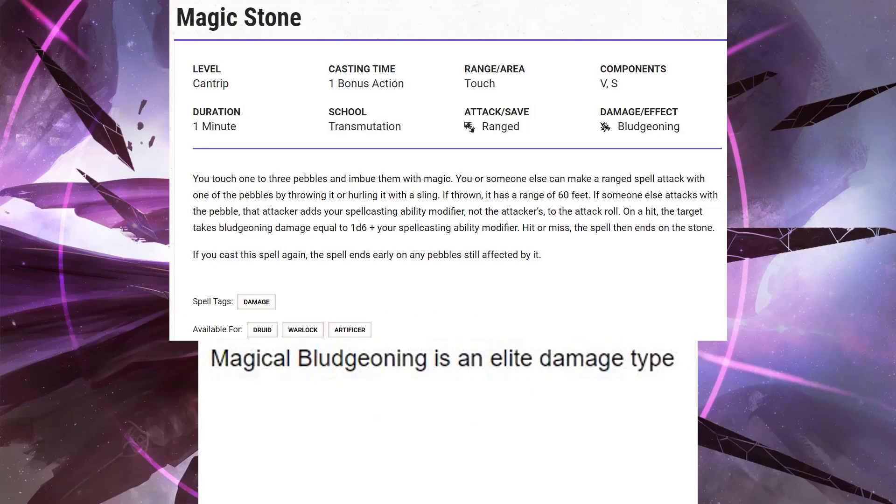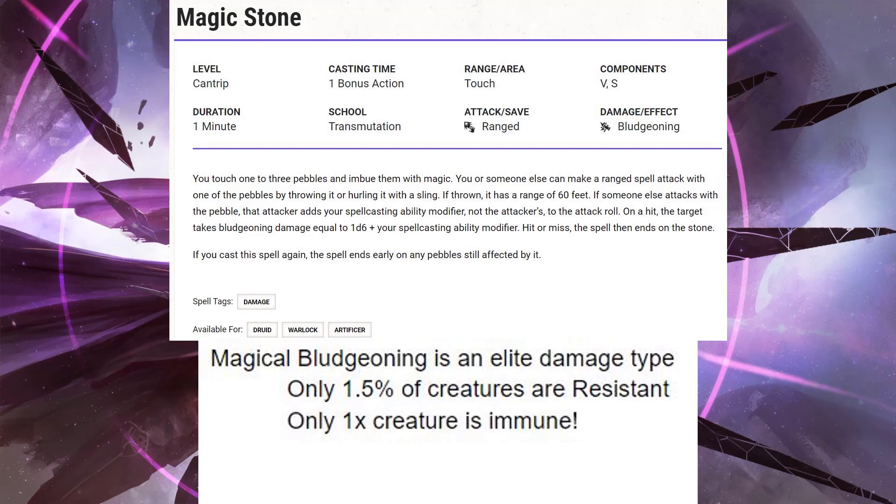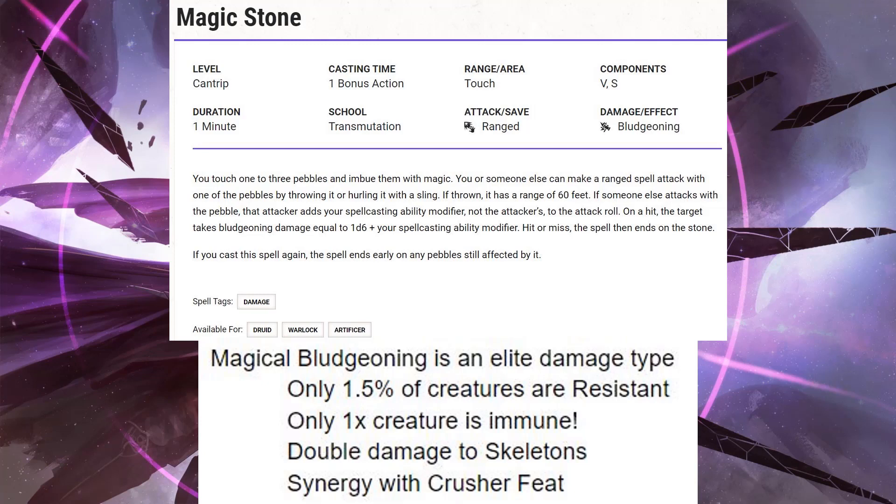Magic Stones do magical bludgeoning damage, which is an elite damage type. Only 1.5% of creatures are resistant to it, and only one creature is immune. That's fantastic. And they'll do double damage to skeletons, and there's synergy with the Crusher feat. So the fact that Magic Stones are magical bludgeoning is excellent.